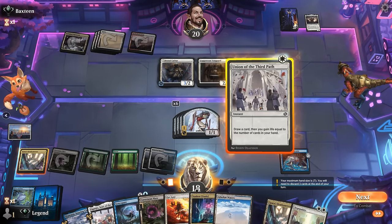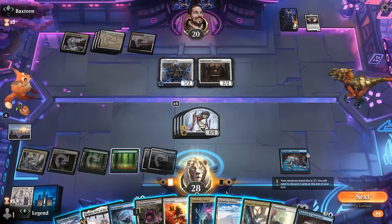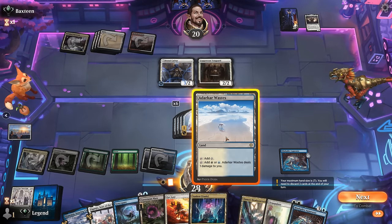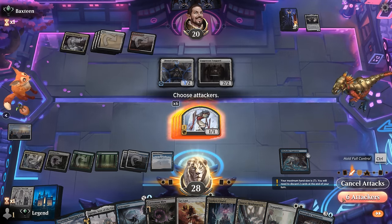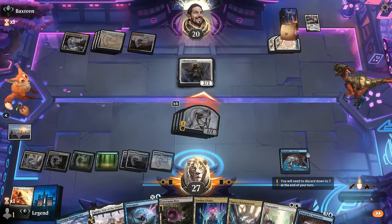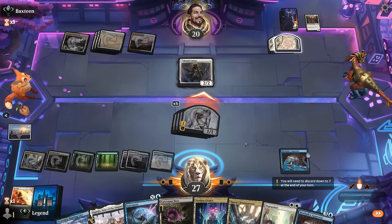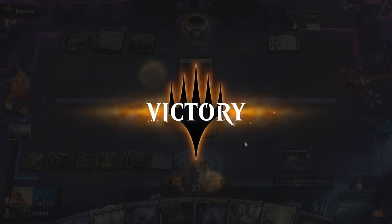Union is pretty good here. We could get Lost on Vanguard and attack all out, or pass with Syncopate available. Part of me wants to dig towards our other finisher just to see it in action, but we're out of card draw effects so it may take a while. The opponent can block one creature, take 5 poison, and our opponent has seen enough. We've got a full grip — on to game two.